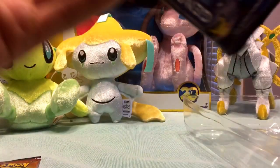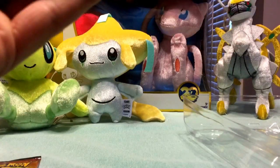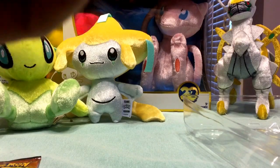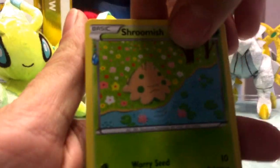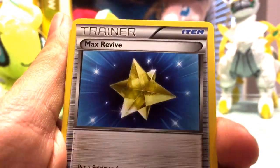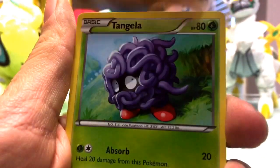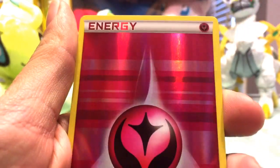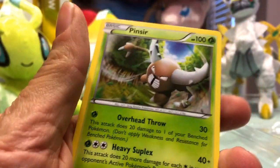Alright, we'll start with this pack. Yeah, I did that wrong. So we've got Shroomish, Double Colorless Energy, Max Revive, Paras, Fire Energy, Geodude, Tangela, a Reverse Foil Fairy Energy, Jirachi, and a Pinsir.